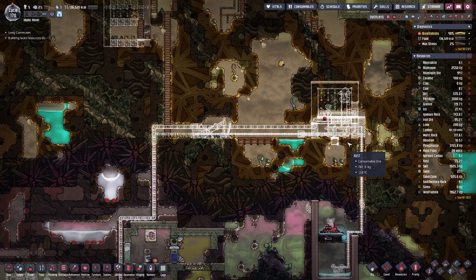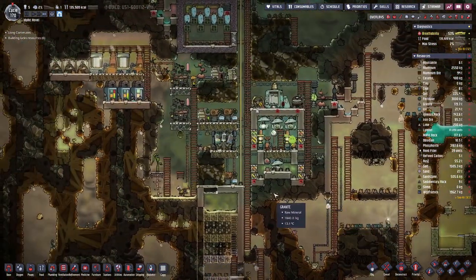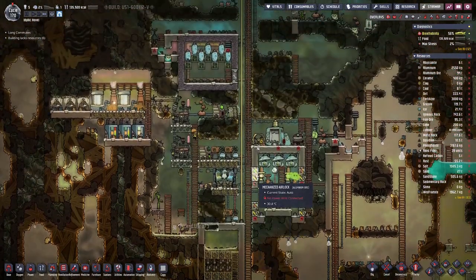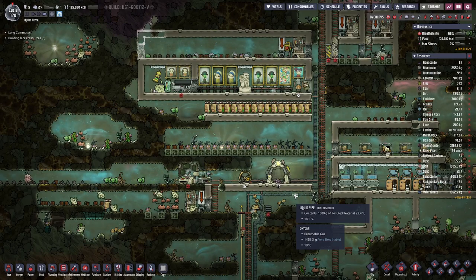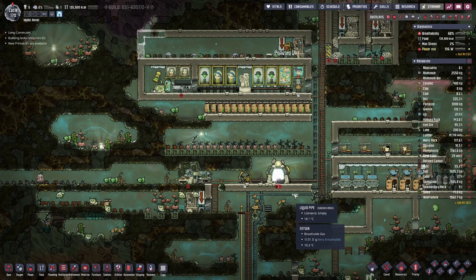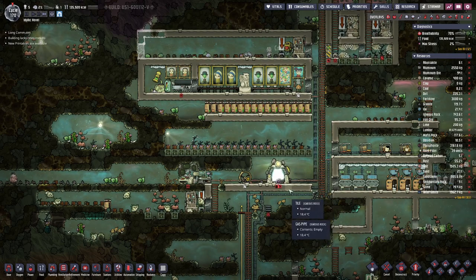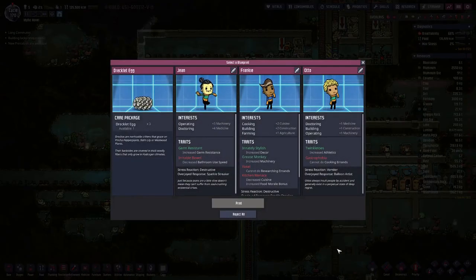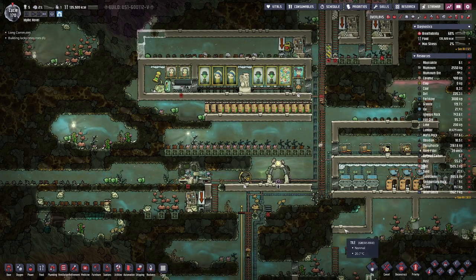I have been keeping an eye on our calories — they are going up. So I think if a suitable duplicant comes along, and by suitable I mean probably someone with building, supplying, cooking, farming, building, operating — not really what I'm looking for right now.